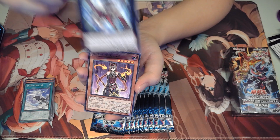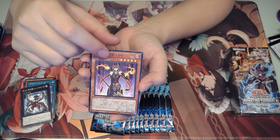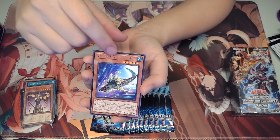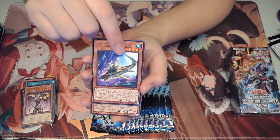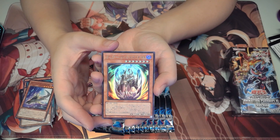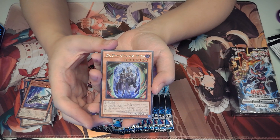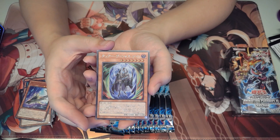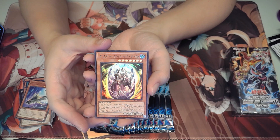We got the Shark Drake — this is a reprint. Allure Queen level 5. We got Cutter Shark, also known as Cutting Shark in Japanese. Oh nice! This is what I needed — we got Clear Vice Knight, I think that's its name. I need this for my Clear World deck. Level 7 Warrior — thank you.